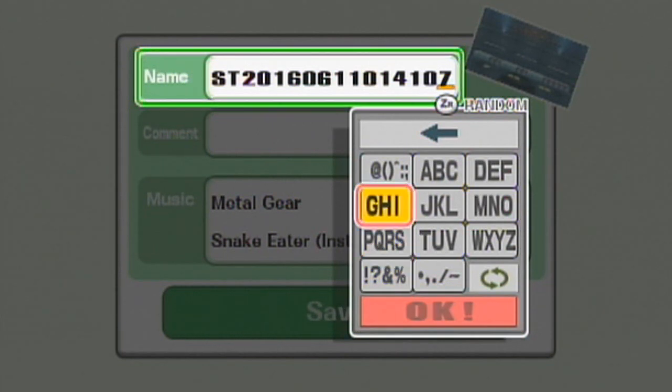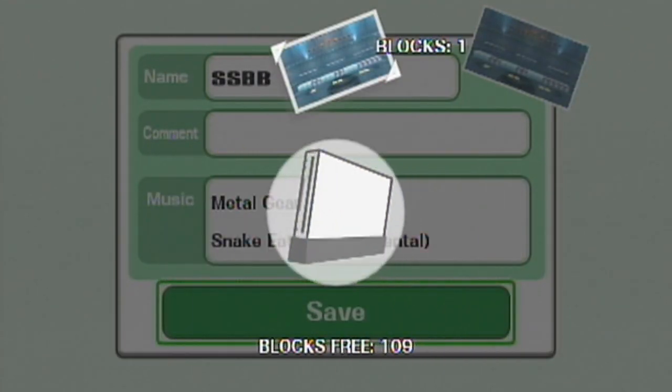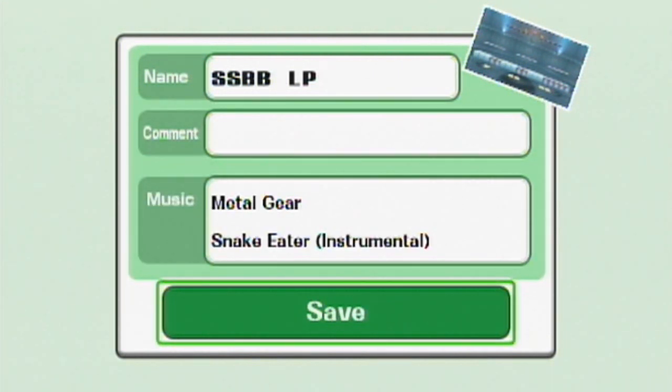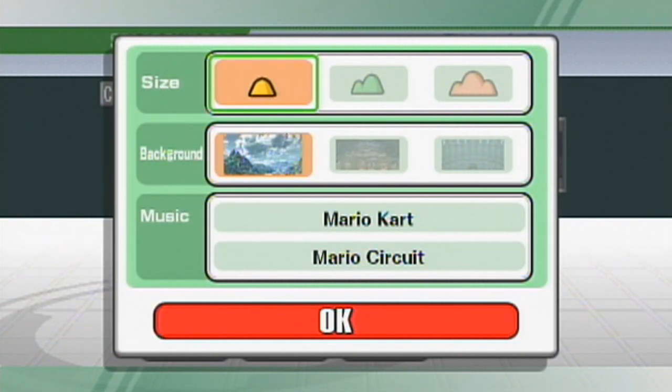Let's go ahead and hit OK. We'll definitely play on this stage later. I'm gonna name it SSBB LP. Just gonna go ahead and save it on the Wii. Now, you can make some other stages. In fact, there is a type of stage I want to make really quickly — this is actually a type of stage I made a lot when I was actually playing this game back in the old days.